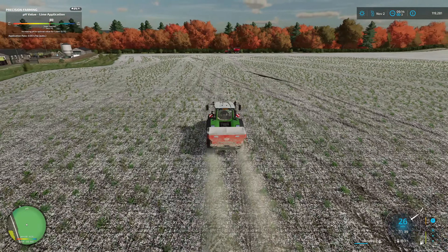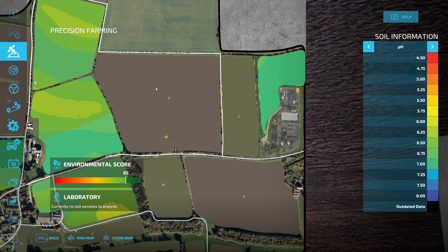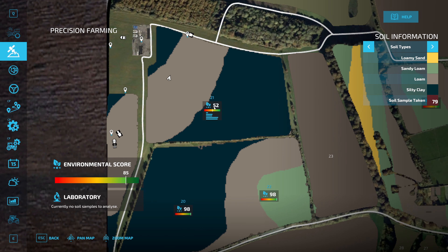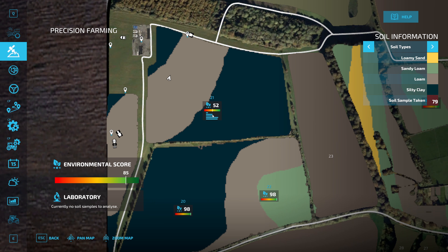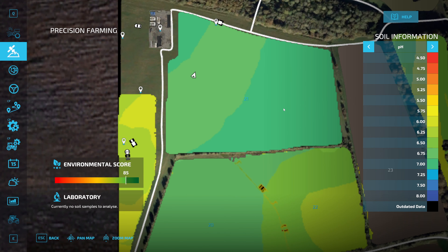Mad when you actually think about it. Let's just wait here a second and jump back into the precision farming menu. That's all bang on now for pH of field 21. The score is the pH value — so that's that one. It's only probably hasn't registered yet, but we have covered everything, so that's good.